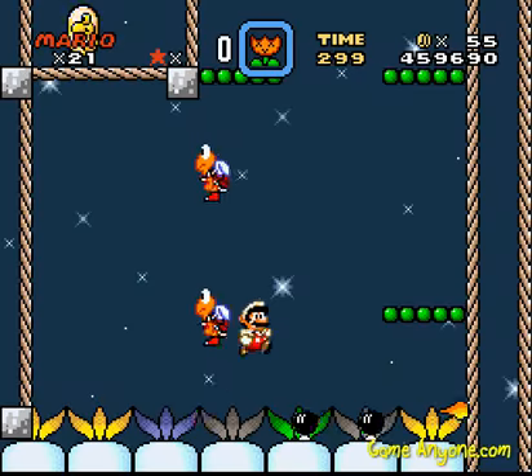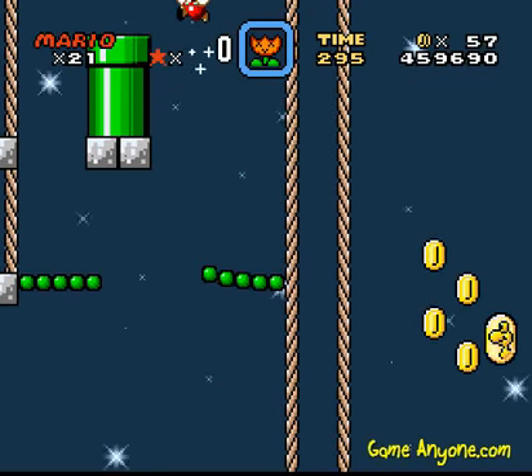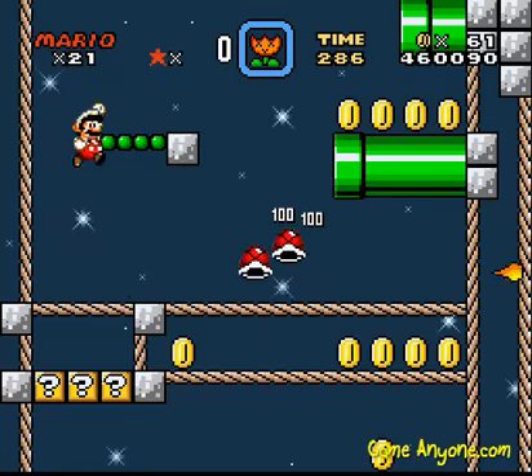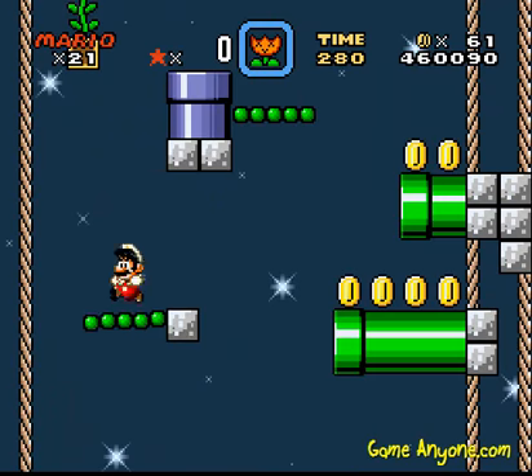Normal exit. Obviously, all we gotta do is climb up one side and fall down the other, and that'll be our normal exit. That's simple enough. This really isn't that long of a level. It also has nothing to do with a forest, but again, who am I to judge? I don't hack anything — I just play them.